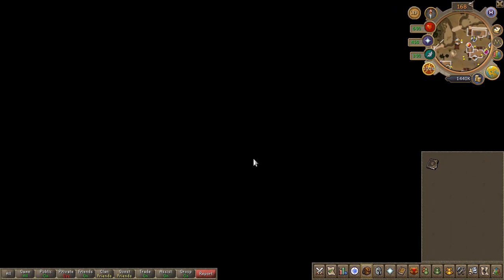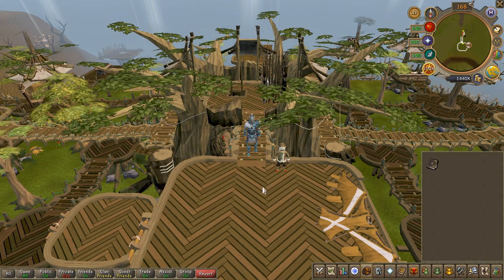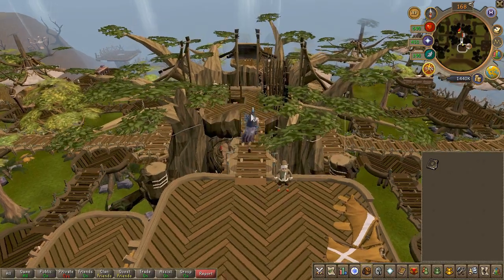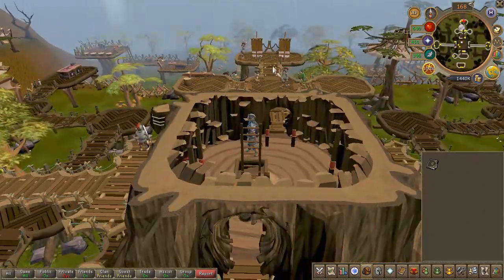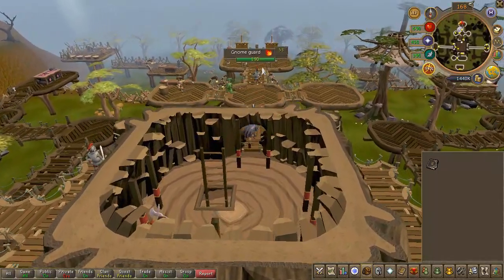Now while you're right there beside the gnome glider, use it and head to the granite tree. Climb down one floor and head directly south for the flask of tea.